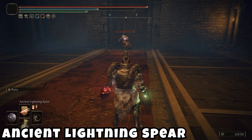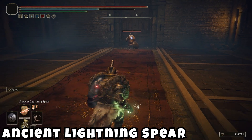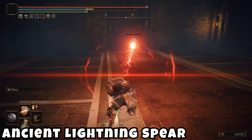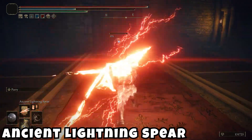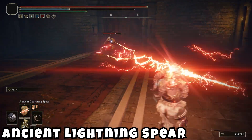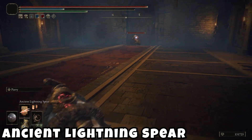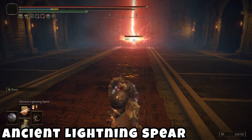And lastly we have the Ancient Lightning Spear. Very standard type of spell, nothing really crazy here — just a good poke tool or a way to get some extra damage from long range. The range on this is definitely pretty good.